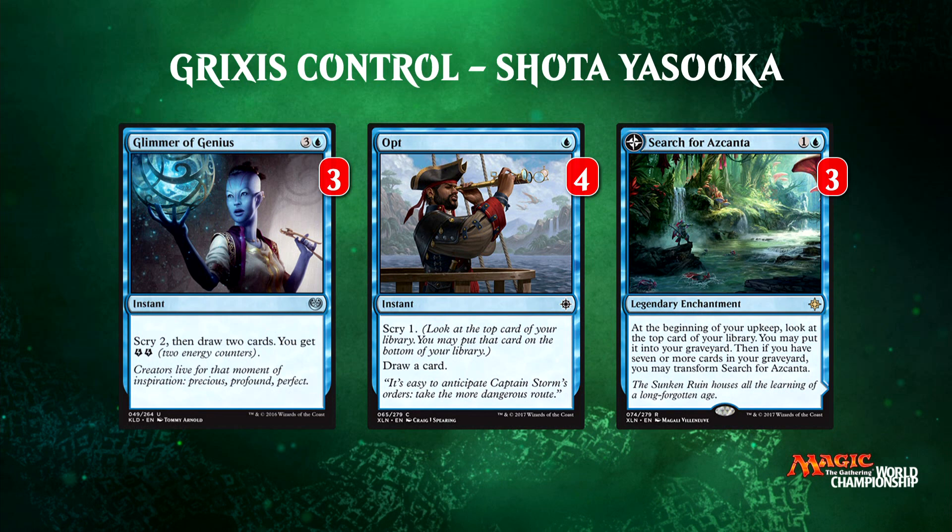Search for Azcanta is what's driving the entire deck — it's true of the blue-black deck and it's true of the Grixis deck. You play this card early, it flips fairly quickly especially with cards like Opt, Glimmer of Genius, and one-for-one removal, turning into Azcanta the Sunken Ruin. At that point it adds another mana source, helps you play your six and seven mana cards — it's an engine. You pay four mana, look at your top four cards, and pick up an extra card.